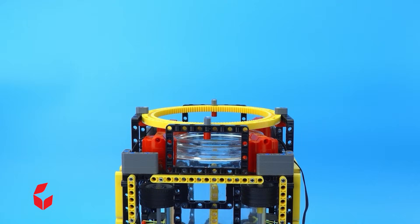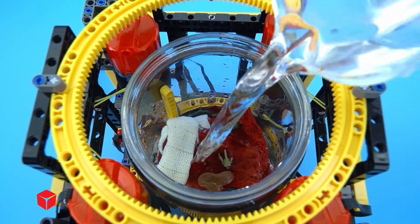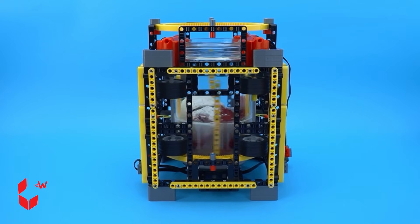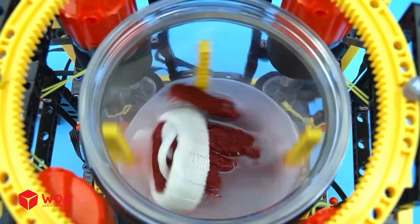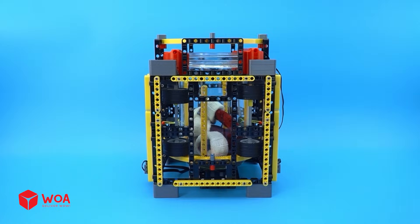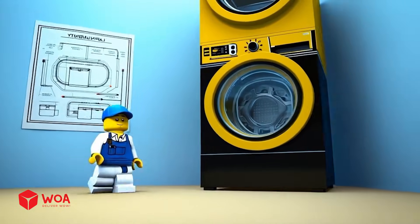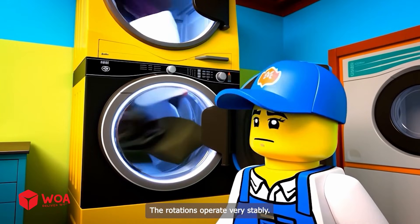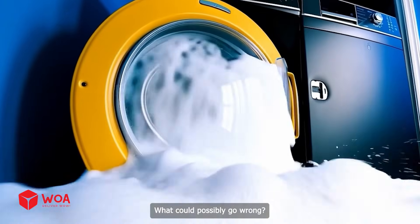Let's start washing clothes — they are so dirty. Add water, add washing powder. Look, this sock is all clean! Continue with another order. The rotations operate very stably. Let's speed up.